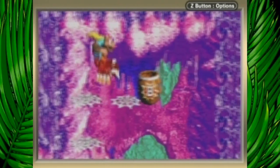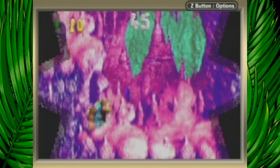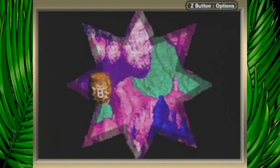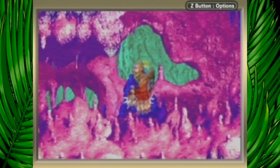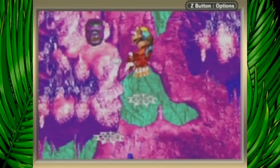Somehow I managed to stand behind him and avoid getting hit, so that worked out pretty well. Alright, ten bananas. Also, I noticed you don't start out with Squitter either. I was like, what if you don't start out with him at the end of the bonus level either — kind of like what happened with Ellie.